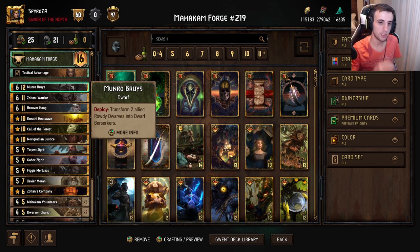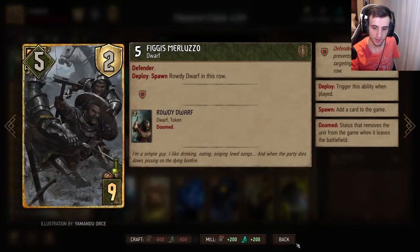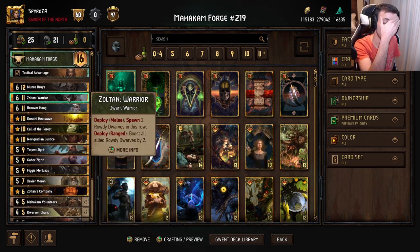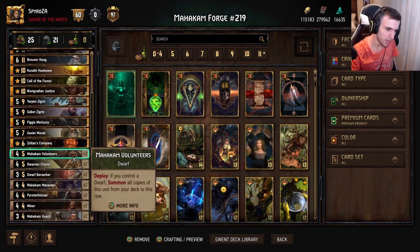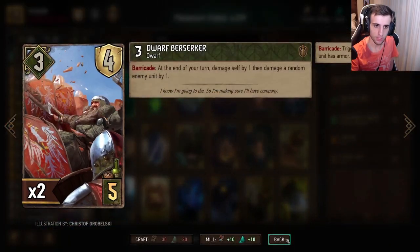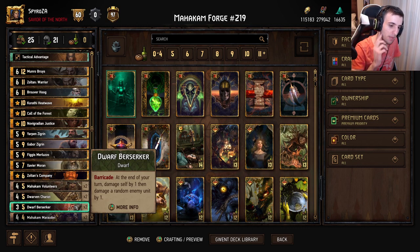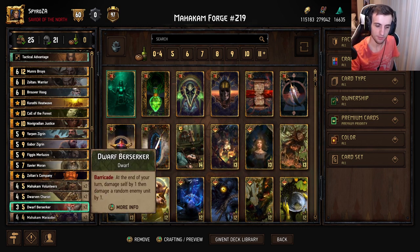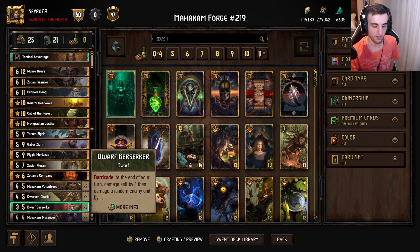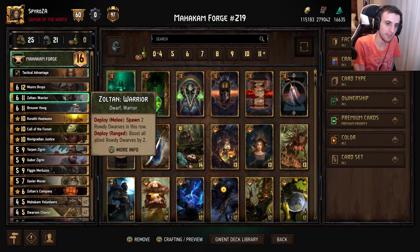We also have Monroe. Monroe transforms two allied Rowdy Dwarfs into Berserkers. You get Rowdy Dwarfs from Figures, from the Chariots, three from Zoltan's Company, and two from Zoltan Warrior. The Berserkers are one point stronger than Rowdy Dwarfs and come with four armor. Every turn, while they have armor, they damage themselves and deal one damage to random enemy units — stopping once they lose armor. This essentially converts armor into points, which is one of several ways to do so in this deck.